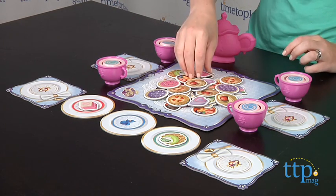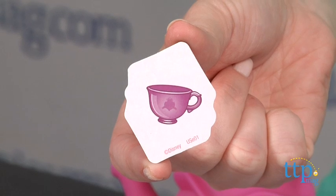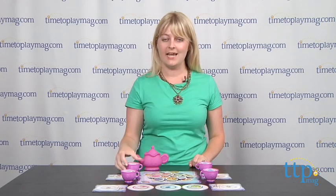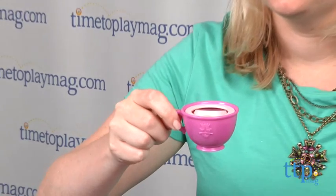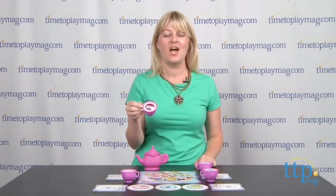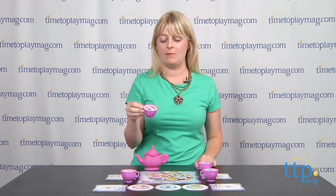If you turn over a teacup — it looks like this — then you get to put that treat on your place setting, and take your teacup and blow on it to make the tea spin. It's really cool. When it stops, you get to take all the treats from the fairy headmistress plate of the matching color.